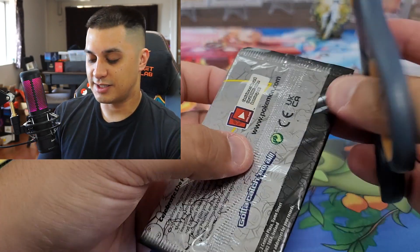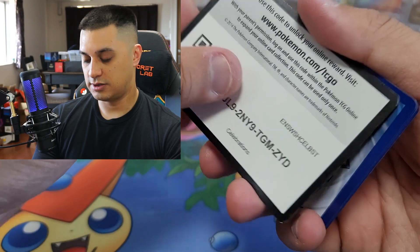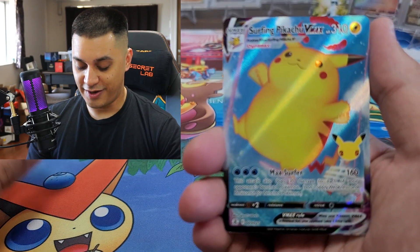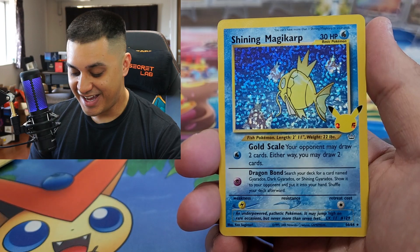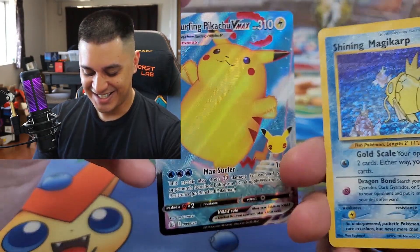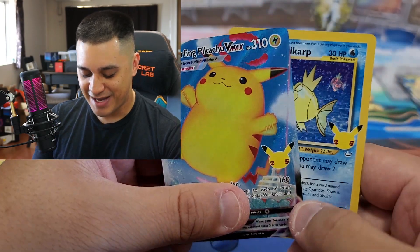Last pack — magic or tragic? It'll be magic if we pull one of the big three or Mew. Code cards out. We got a Xerneas, Dialga, Surfing Pikachu VMAX — very nice! And a Shining Magikarp — that's a banger, so sick! I can't believe it. We got a double banger in that last pack — last pack magic, very cool!